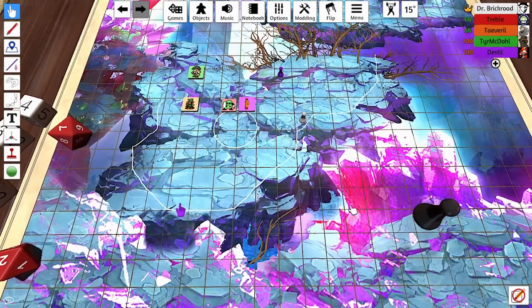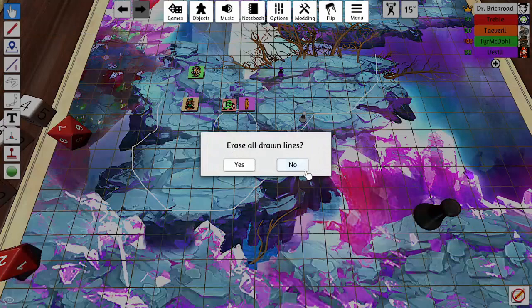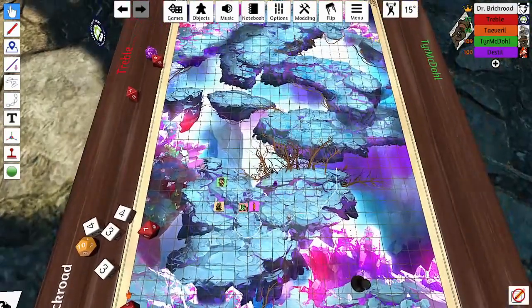It moves no more. As the shot penetrates and the creature is illuminated with Branding Smite, the blue crystal wall comes down.